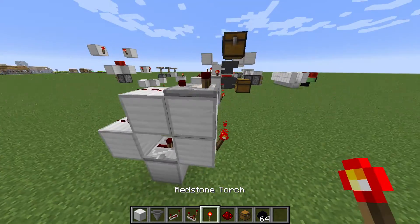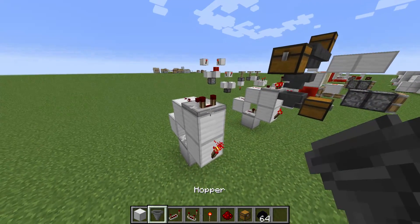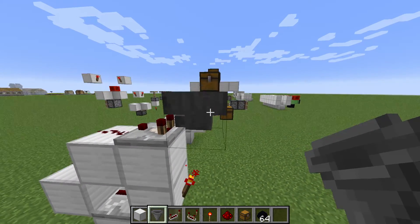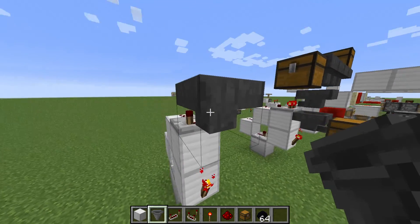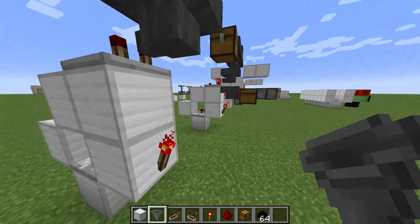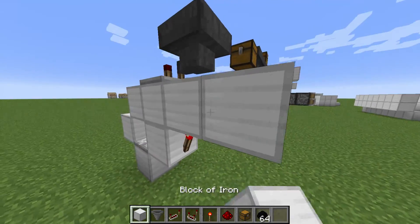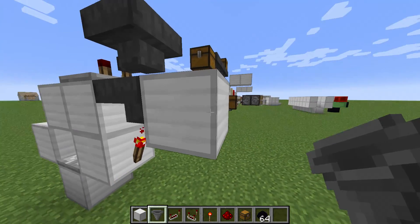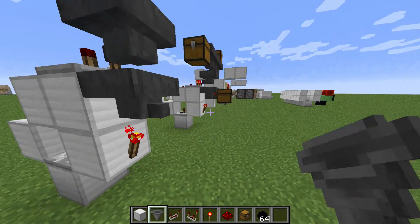We put a redstone torch right here. You're going to need a filter hopper facing your comparator — it doesn't need to be facing your comparator, it can also be facing down. And then you need another hopper right here, which this hopper will hold one item and it will just be going into where you want that item to go.